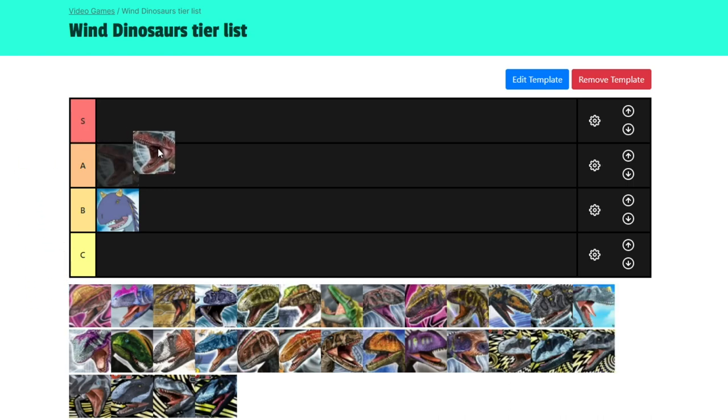I would say Atrox is definitely the worst of the three gold Wind Dinosaurs, but I think it deserves to be low A. Carnotaurus and Megaraptor are two of the best golds in the game — that's the competition Atrox has to live with. If it had a different element, it would probably be one of the best golds in that category. But unfortunately it has the distinction of being in a category with Carnotaurus and Megaraptor, and both of them are beastly.